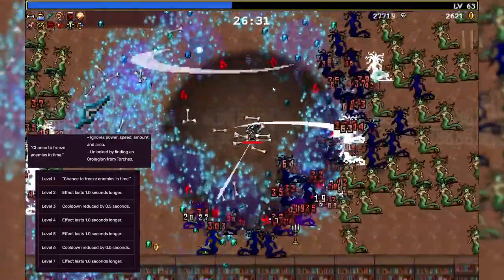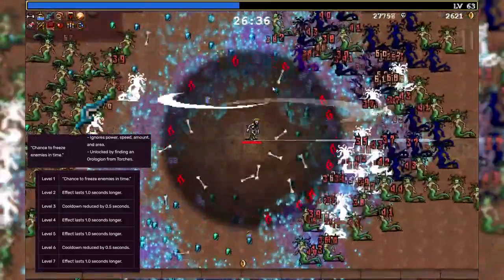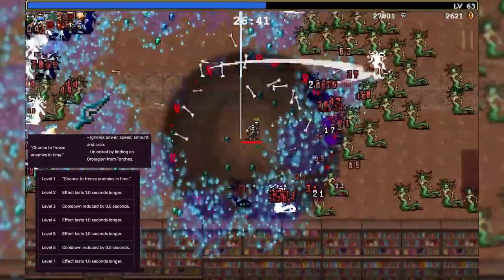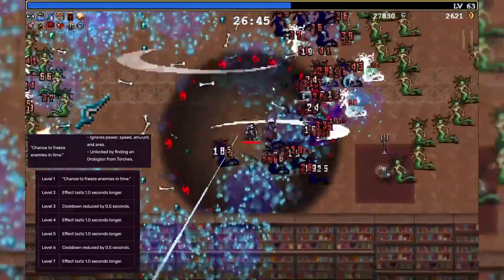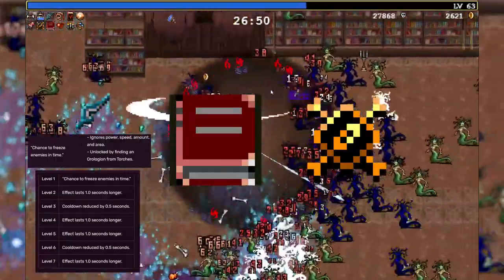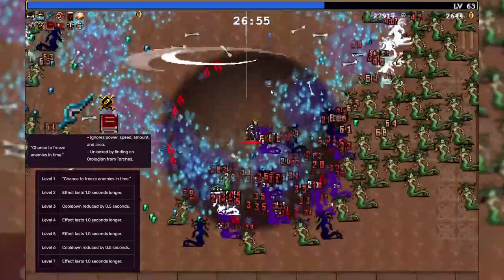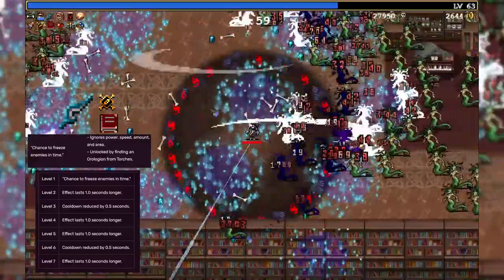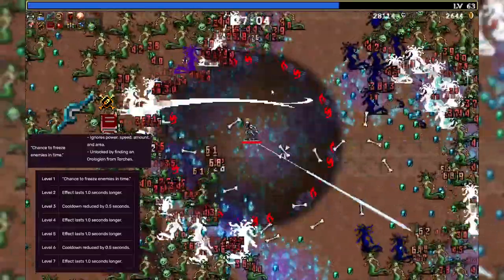I usually use this weapon mainly in my Black Hole build, which you can see in the gameplay right now. The only downside of this weapon is that most of the passives actually do not affect it. The only passives that do affect the Lance are the cooldown time, which is the Empty Tomb, and also the duration — extended duration — which is the Spellbinder. So basically the cooldown will be so much faster, and the duration of the freeze will be so much longer with both of those. All of the other passives do not affect it, unfortunately. I don't know if that's gonna change in the future.